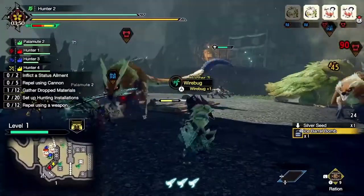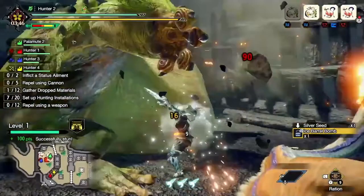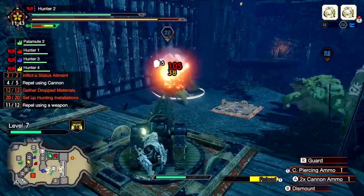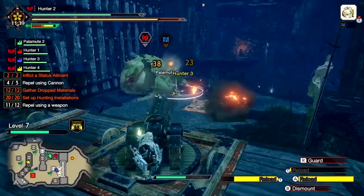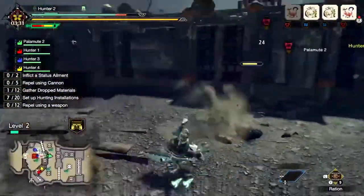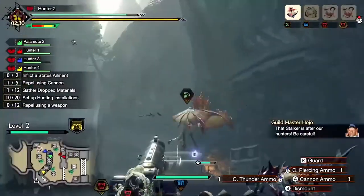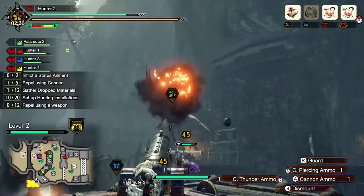Be sure to check monsters' icons for clues on how best to counter their attacks. Monsters with the blue icon focus their attacks on barricades and gates — they need to be dealt with as soon as possible. Monsters with the red icon are especially aggressive towards hunters, so watch out for their attacks as you try to defend the gates. Monsters with the green icon shoot projectiles from afar; dispatch them quickly to keep your installations safe.